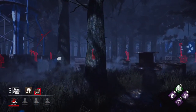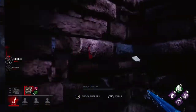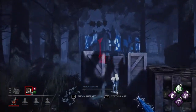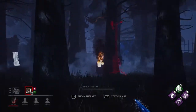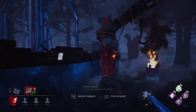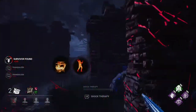They've already got two generators done on me, which is not good. We're going to go ahead and hang this Meg right here, and we are already in a very bad position. Spent way too long chasing — this generator is still sparking, this one doesn't look like there's any work on it. Nice drop of the pallet by Nia there.